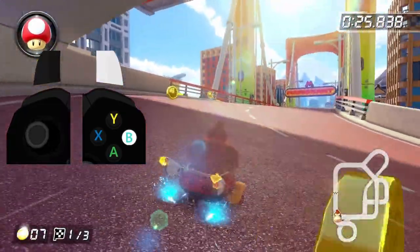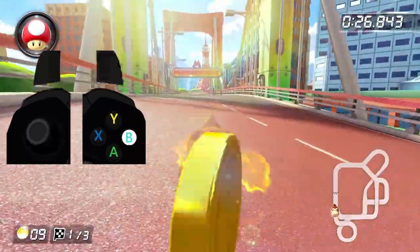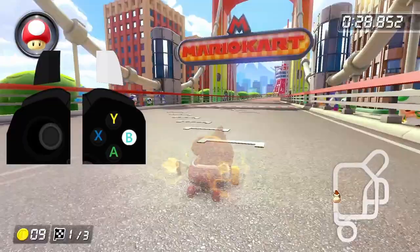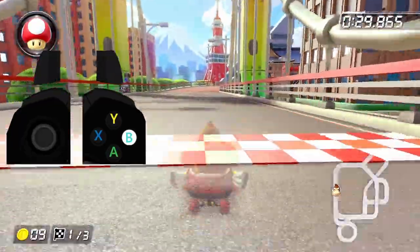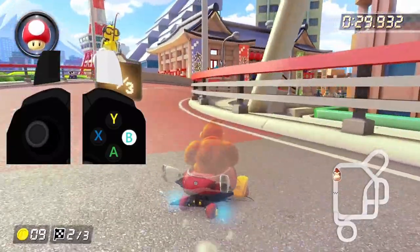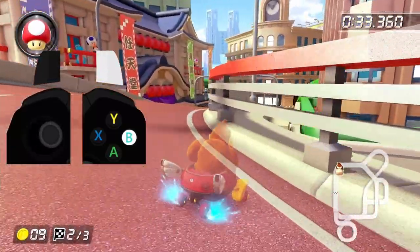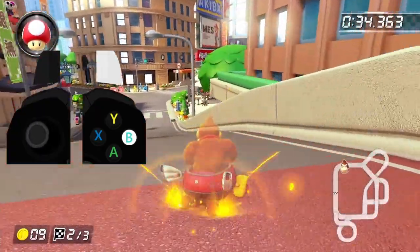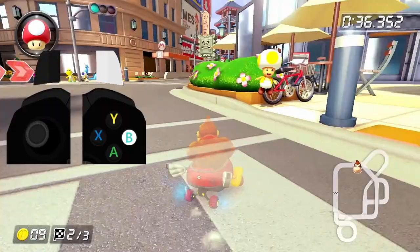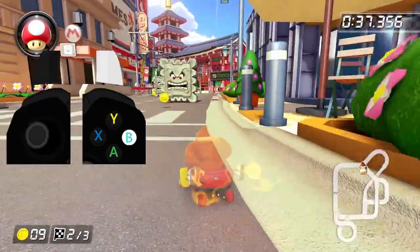Tokyo Blur is basically a sectional track like N64 Rainbow Road, and lap two is definitely easier than lap one, but it might mess with your brain a bit trying to learn the route. After building up a super mini turbo around that first right turn, start another right drift instead of going left. We're going to build up a mini turbo, then do two left hops into a right drift. Then we're going to do a left drift into right drift, making sure to grab at least one of the two coins on this path to top off our coin count.